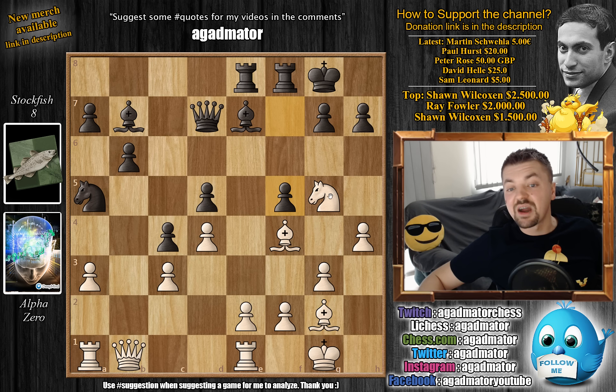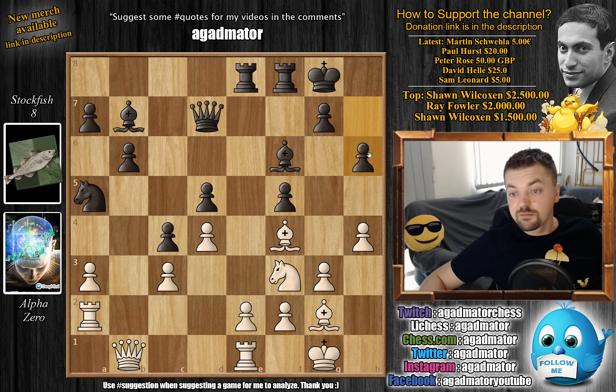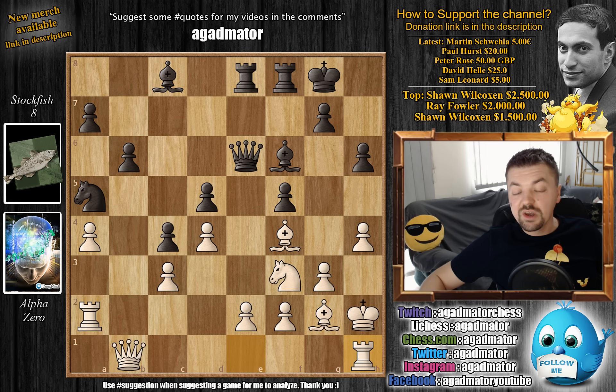Alpha goes back knight to f3 - now the e5 square becomes a very convenient outpost. Bishop to f6, and now comes rook to a2. We have h6 by Stockfish, and now even a4. Queen to e6, and now comes king to h2 - a very nice idea. Alpha's plan here is to push h5 and create a very strong outpost for his knight on g6. Now comes bishop to c8 - the bishop is no longer useful on this diagonal as there's no pressure against the d5 pawn at the moment. But now comes rook to h1.